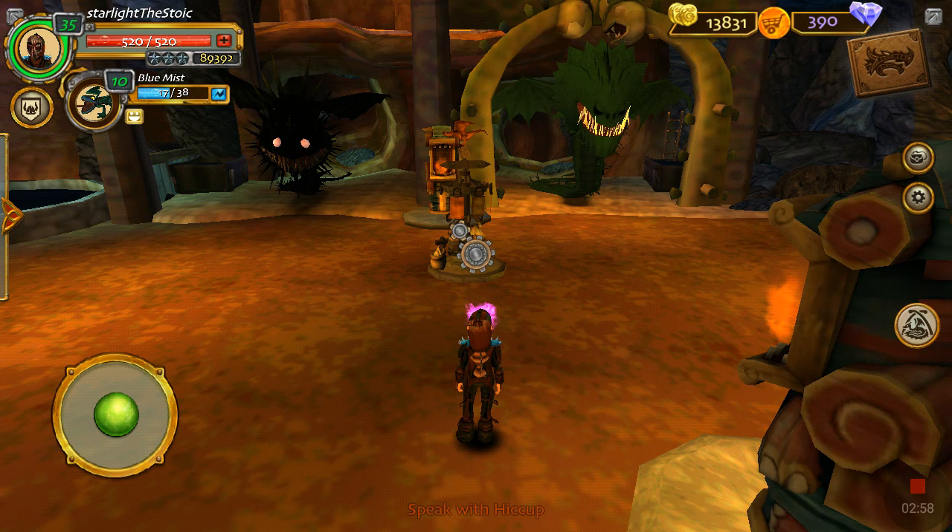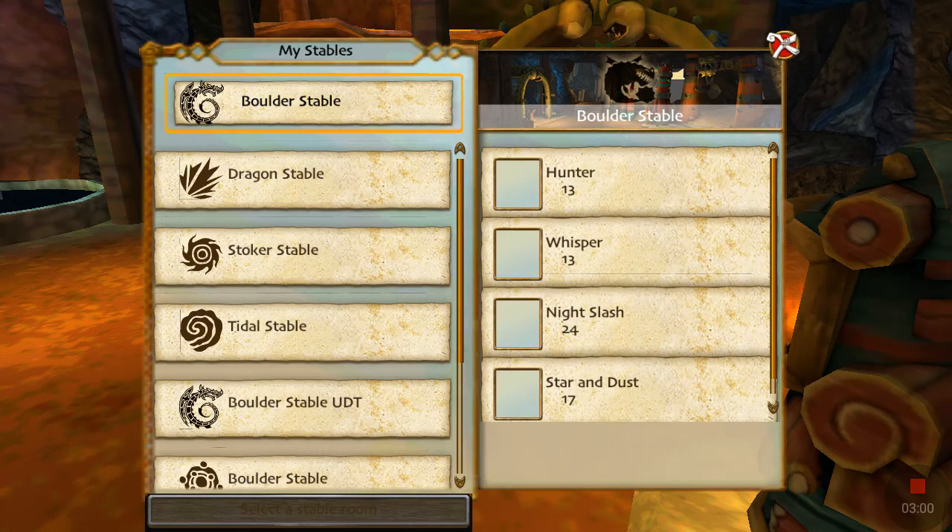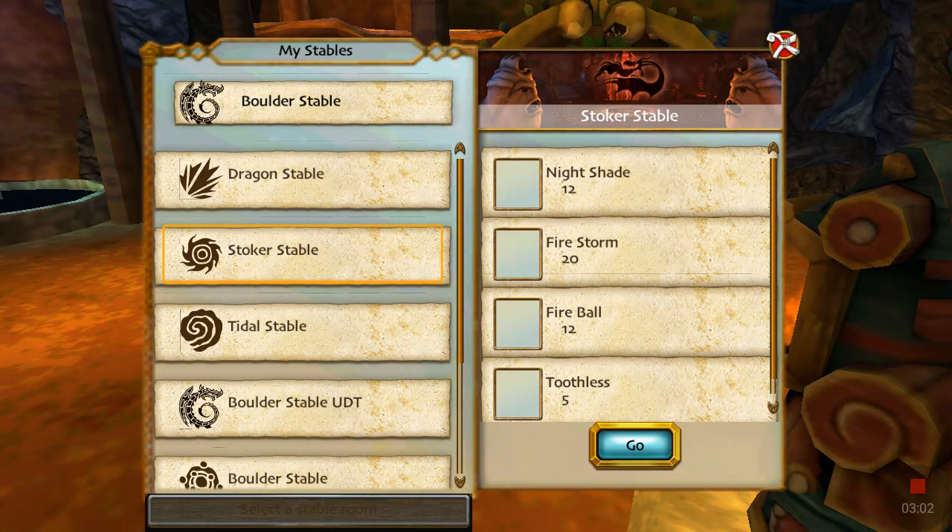Next is the stalker stable. This is where Toothless is — you will actually see him, but you just can't ride him yet until you're a member. You will be able to see him but can't ride him. I think you can see his stats — I have to check if I can or not.